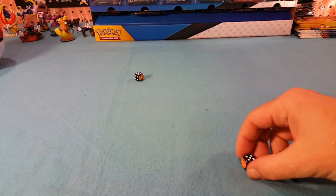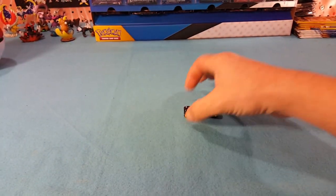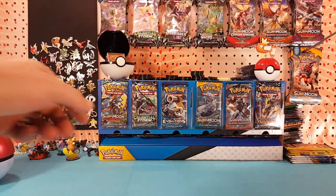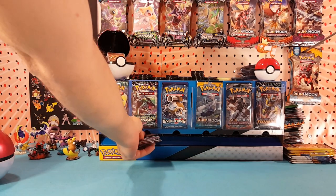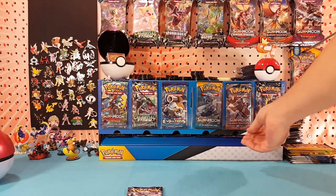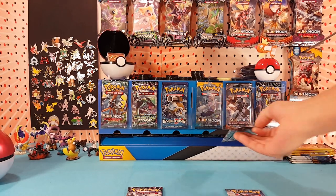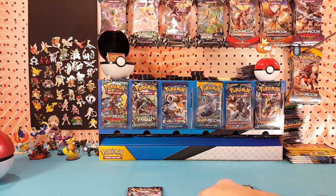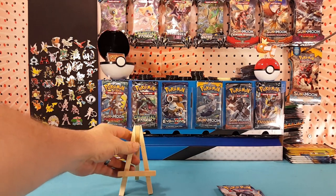We got two fives and a two. So one from the two slot — Celestial Storm — and two from the five slot — Burning Shadows. Let's get these dice out of the way and get the stands set up.